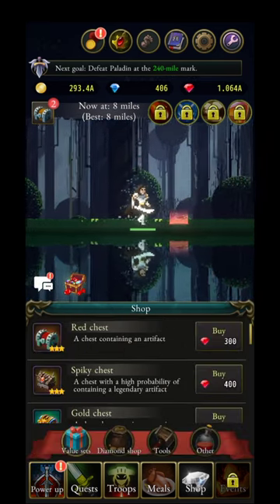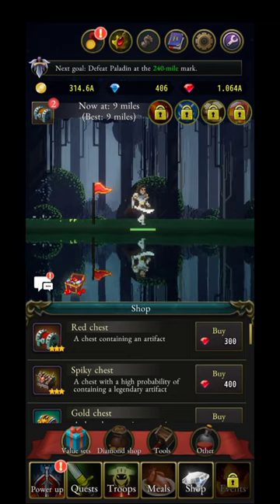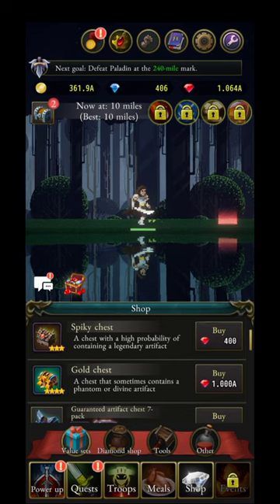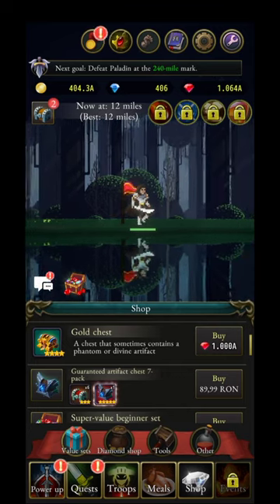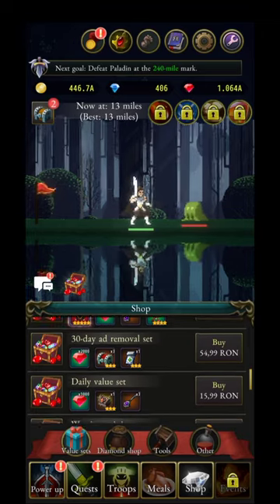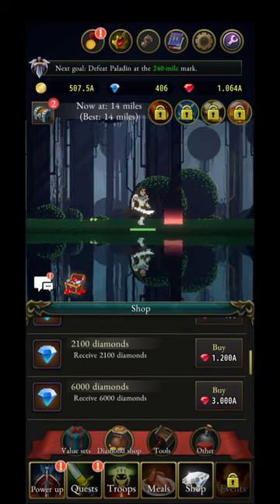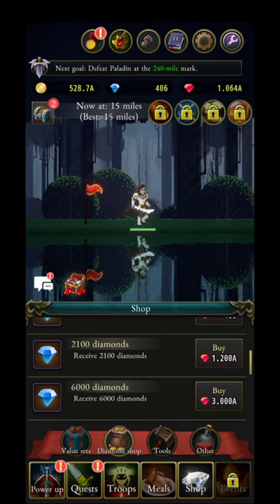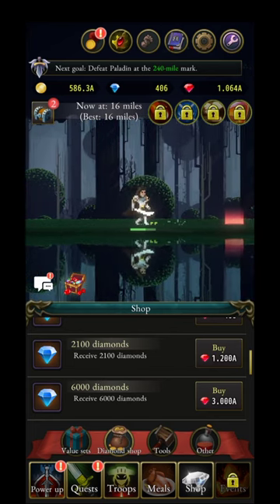Keep in mind there's also a shop — if you have gems left over when you reset your progress, you can spend them here. There are red gems as well — don't use those early until you understand their best use. You can also spend real money, and you can convert diamonds into rubies if you run out, since rubies are needed to remove certain troops from your deck.